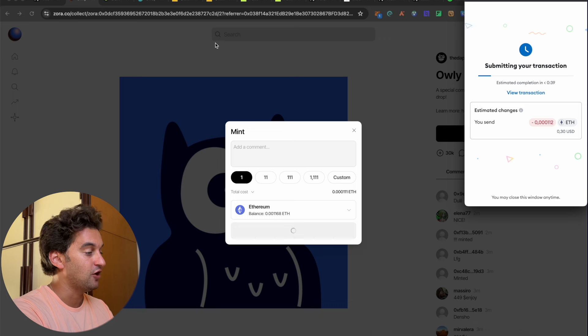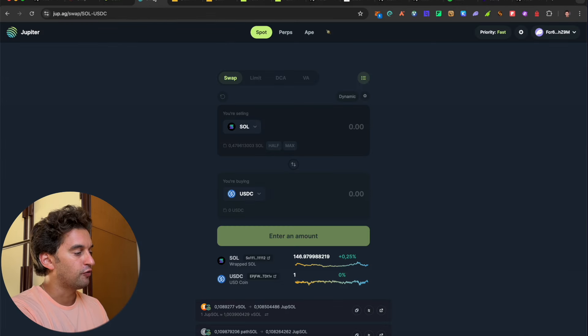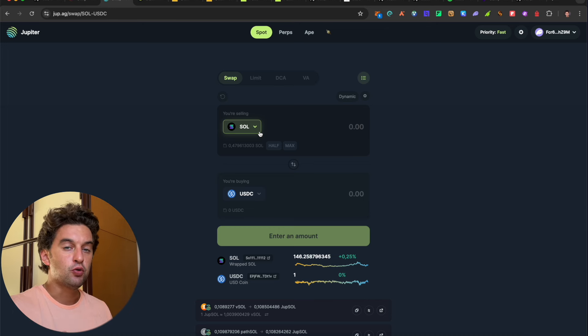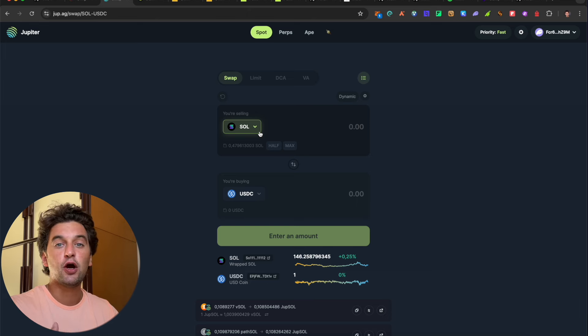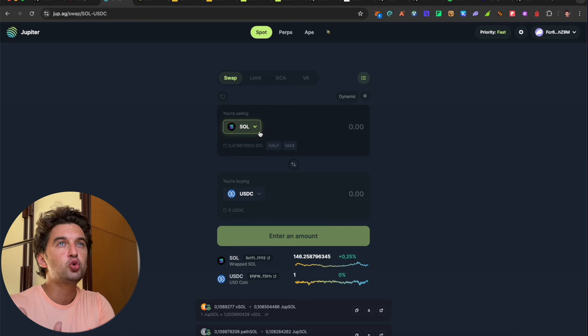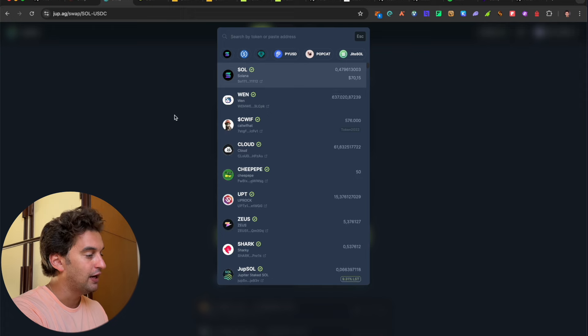Now I want to talk about the Jupiter airdrop, which is the next big airdrop coming. Jupiter airdrop round one has already started. It's very simple to do — I'll leave the Jupiter link down below. All you've got to do is these swaps right now. Because of the extremely small fees on Solana, I recommend doing it at least once or twice a day, or two to three times a week minimum — simply go and swap to create volume.